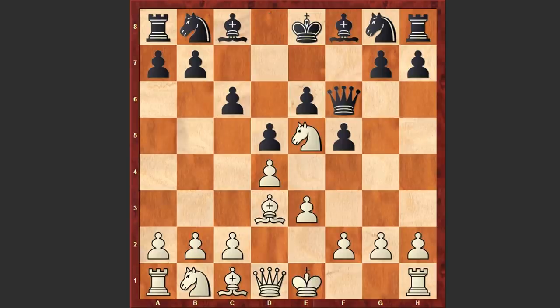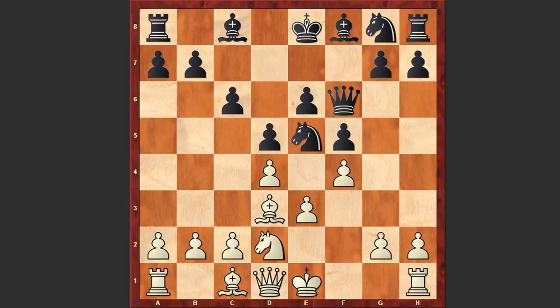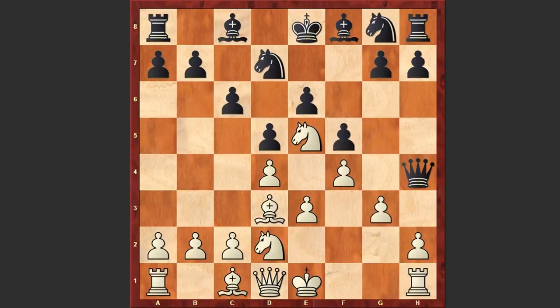Ne5, Qf6 — a standard square for the Black Queen in this opening. The Queen is later going to support the g-pawn to march forward. Nd2, Nd7, and f4, after which Nenarokov captured on e5. Well, instead of Nxe5, it was better to keep the tension and deliver a check from h4, create a weakness, and then play Qh6, and later after completing development, go for a breakthrough with g5.